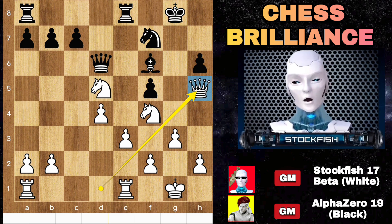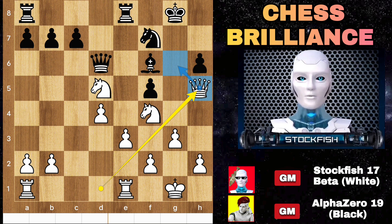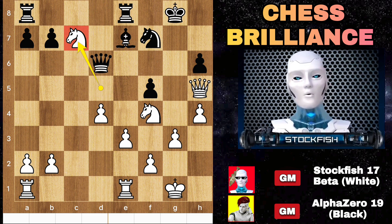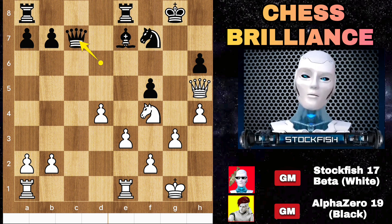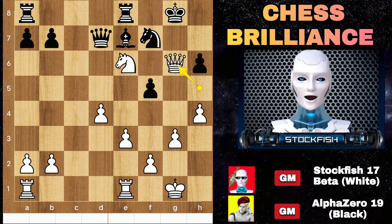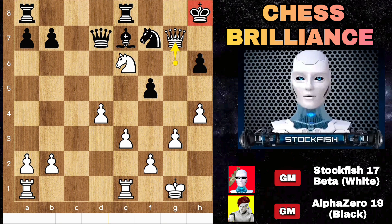Knight f7, queen to h5 — queen g5 check is a threat to target the bishop. So bishop g5, h4. Bishop e7, then we will sacrifice the knight on c7. Queen takes c7 looks natural but after knight e6, white is threatening to checkmate in just two moves. Low-rated players might think of saving the queen, but after queen g6, queen g7 — it will be checkmate.